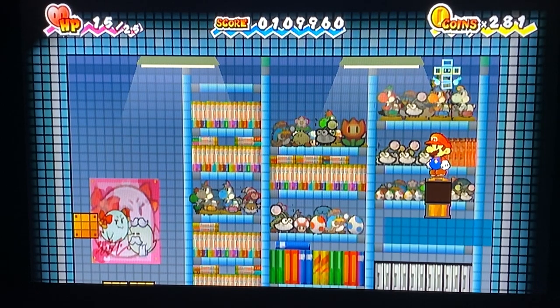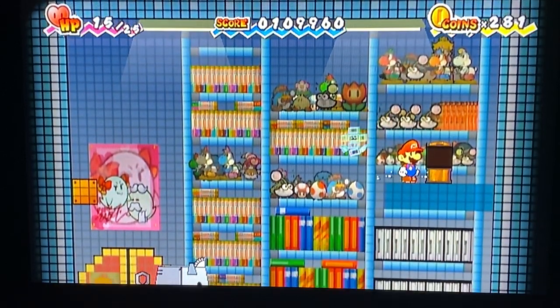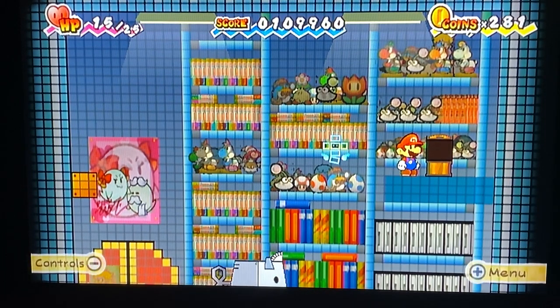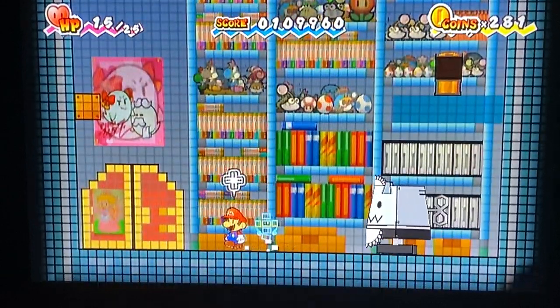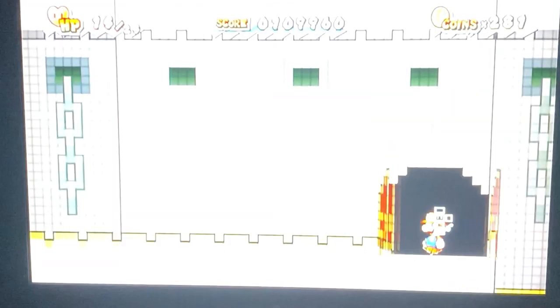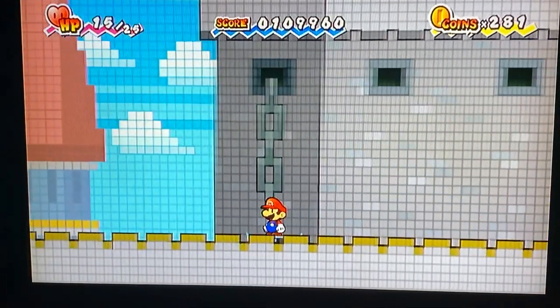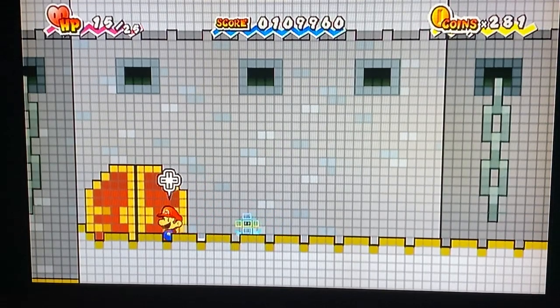Wait, I see lots of things from the Thousand Year Door — there's Pangington, Vivian's down there, the Yoshis, the Punies, Yoshi Eggs. That poster in pink — wait, that's Lady Bow from the first game, and Bootler. And there's a poster of Princess Peach. Now I need to find one more key to get into the room where Francis is and save Tippi.